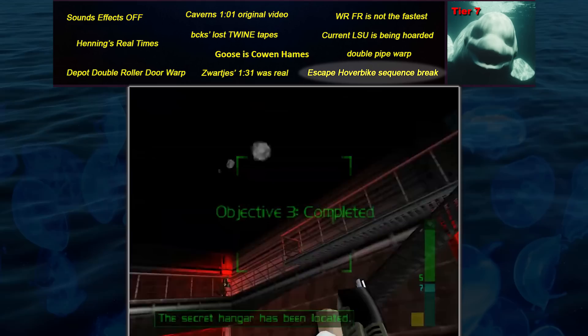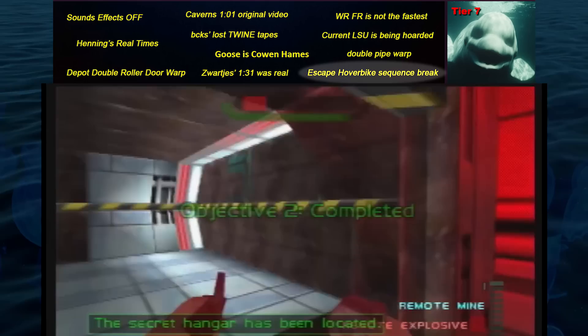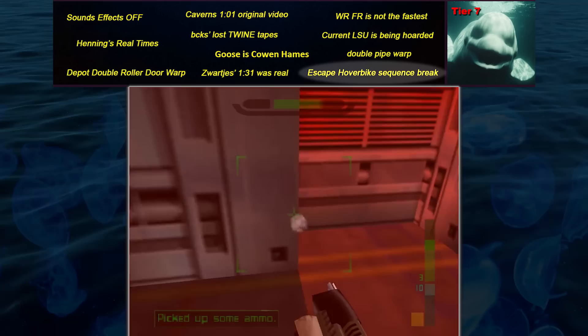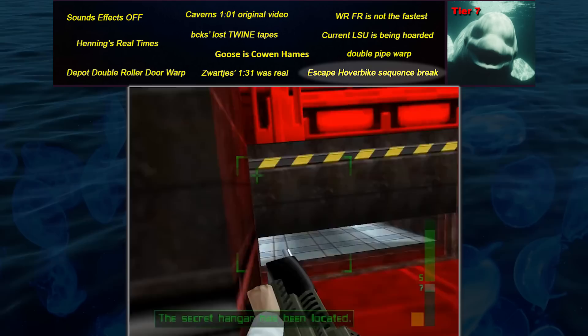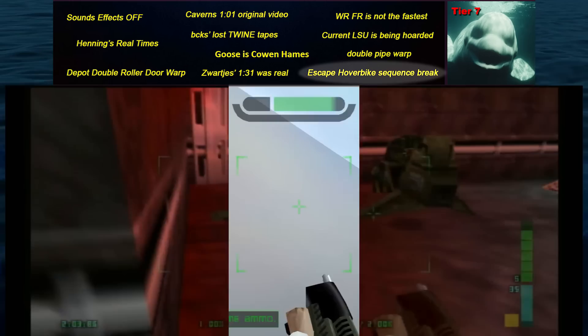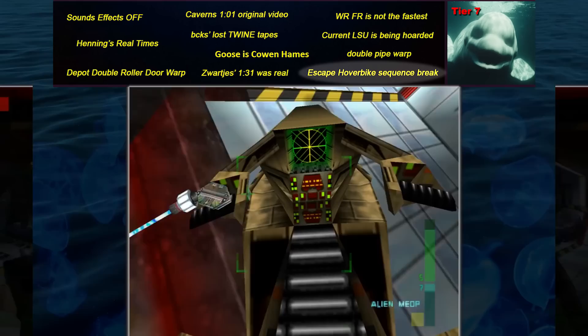The escape hoverbike sequence break is an absolutely ridiculous strategy that could save something like 40 seconds in Perfect Dark's Escape level. Usually you have to wait for your pal Jonathan to break a wall before he blows a hole in it. However, with extremely precise and blind grenade shots over walls, you can bounce the hoverbike up to the wall and mount it through the wall, breaking the sequence and activating a cutscene early. This TAS shows the strategy in action, though the hoverbike acts basically as a super bouncy rubber ball getting stuck on the ramp very easily. It's likely this strategy will never be performed on console, but it is the biggest time save of any strategy known to be at least technically possible.